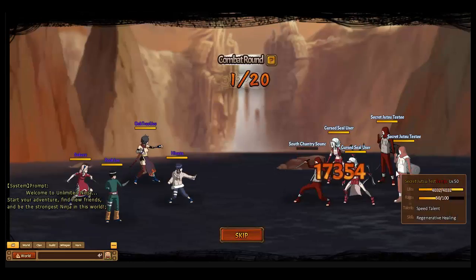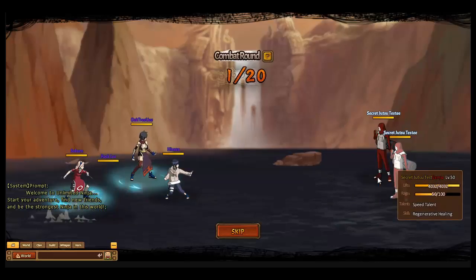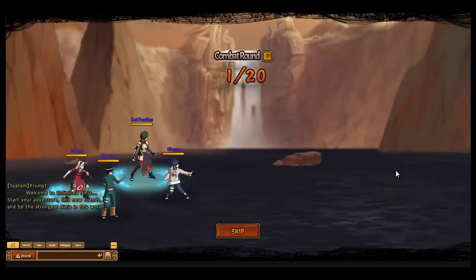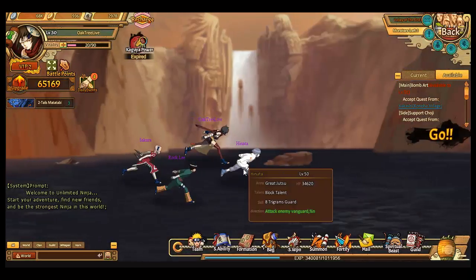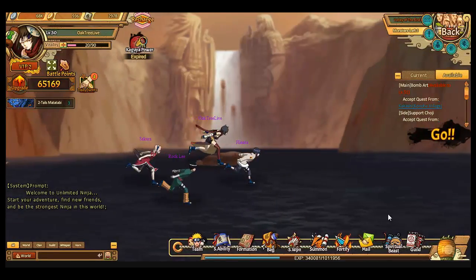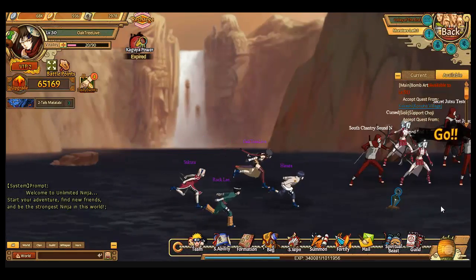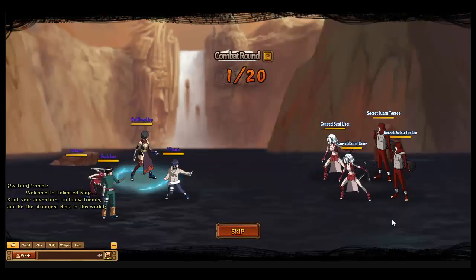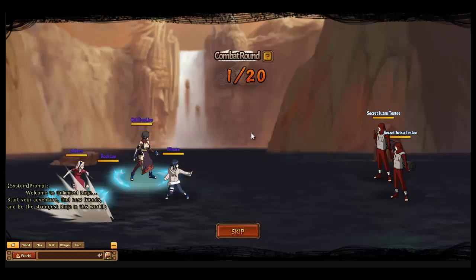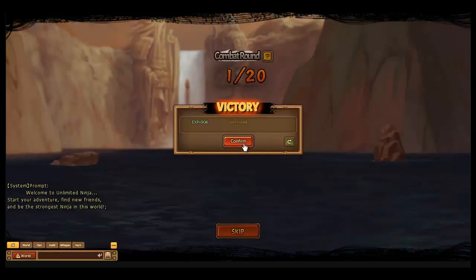As you can see, it's not clicking skip battle because we're not VIP. But if you're VIP, you just click skip and this works. This works in everything — for Lost Tower you just need two clicks, for Ninja Crusade you just need two clicks, and for Evil Spirit you need about three clicks, like confirm, skip, and confirm.